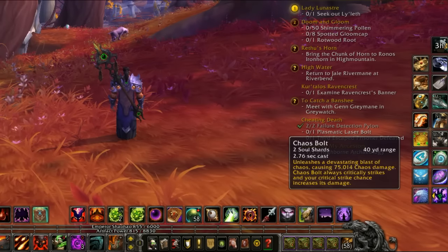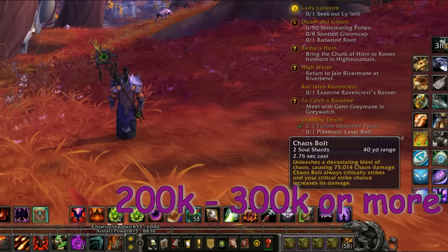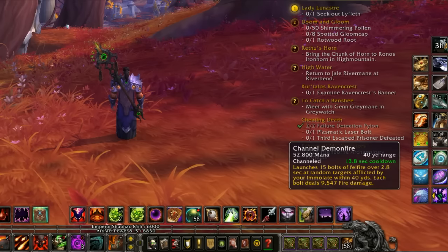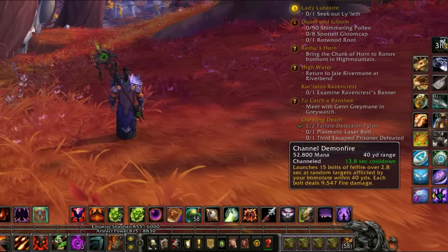At that point, whatever I'm fighting, if it still has around two to three hundred thousand hit points or more, then we jump into Demonfire, which of course you can only use on things that are affected by your Immolate. But it's cool, because we started with that.